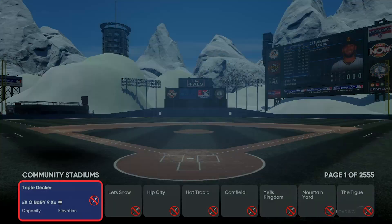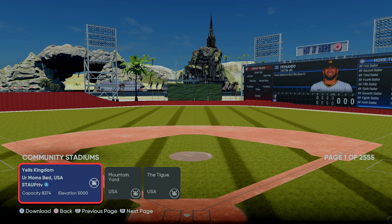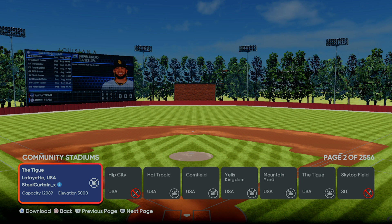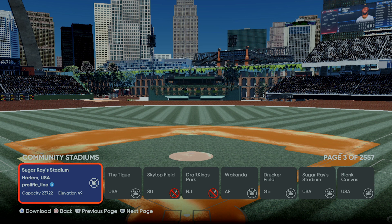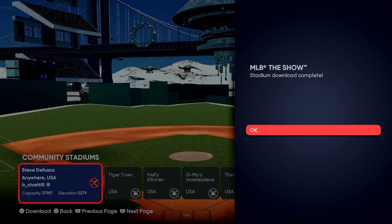Once you click Vault, all the community stadiums appear. There is one big problem — and San Diego Studios is aware of this — you cannot search for a stadium by name or by creator. So you have to go through each page one by one. When I tried to find Kasabe's stadium, I had to go about 200 pages deep, just hitting next and looking at names until I found the exact one I wanted. We're going to download this one.